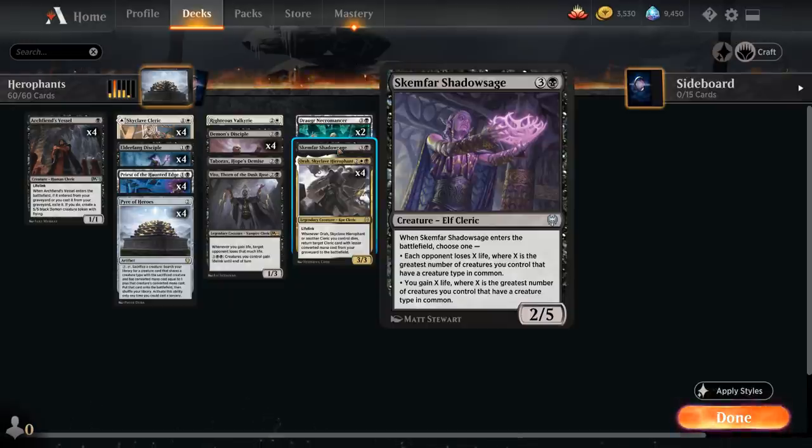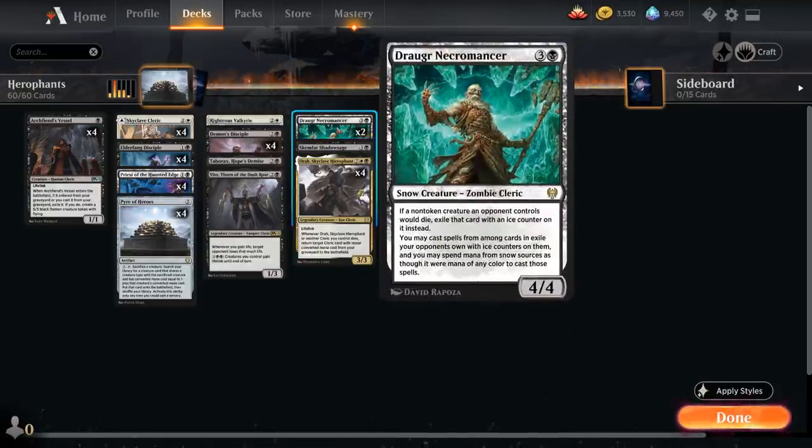We also have a one-off copy of Skemphar Shadow Sage as a four-drop we don't mind sacrificing — a 2/5 that when it enters the battlefield we can make each opponent lose X life or we gain X life, where X is the greatest number of creatures we control that share a creature type, which is going to be Cleric in our case. And then we also have two copies of Draugr Necromancer — another incentive for playing all these snowlands. It's a four-mana 4/4 Snow Zombie Cleric: if a non-token creature an opponent controls would die, exile that card with an ice counter on it instead, and we may cast those exiled cards. Our snowlands tap for one mana of any color when casting those cards, which is why having snowlands is so important.